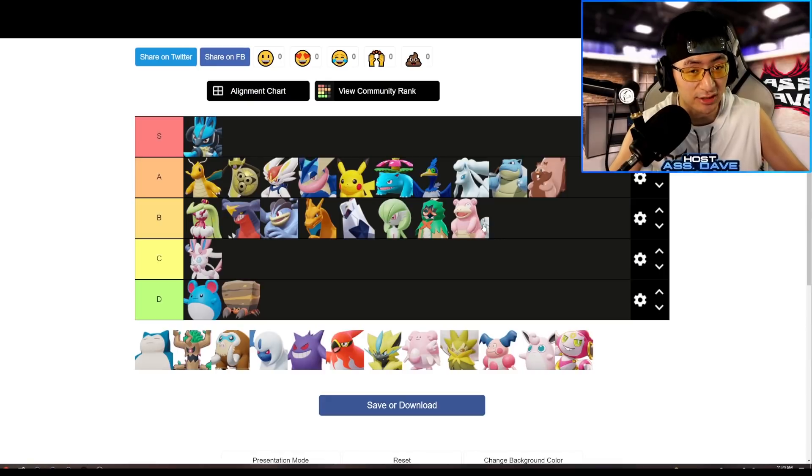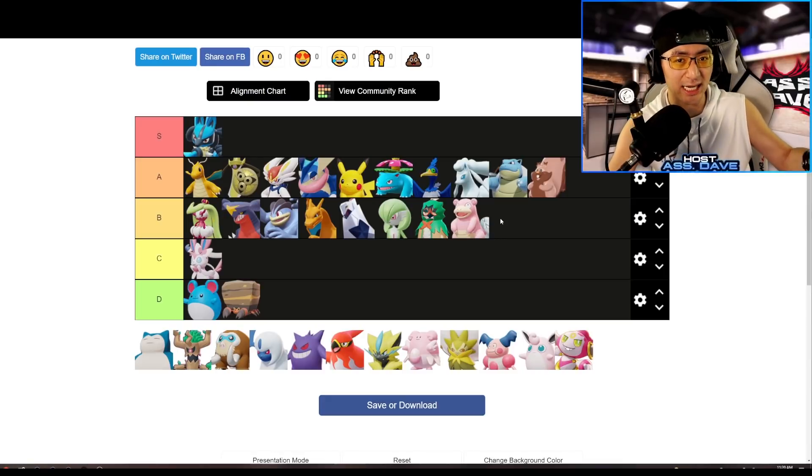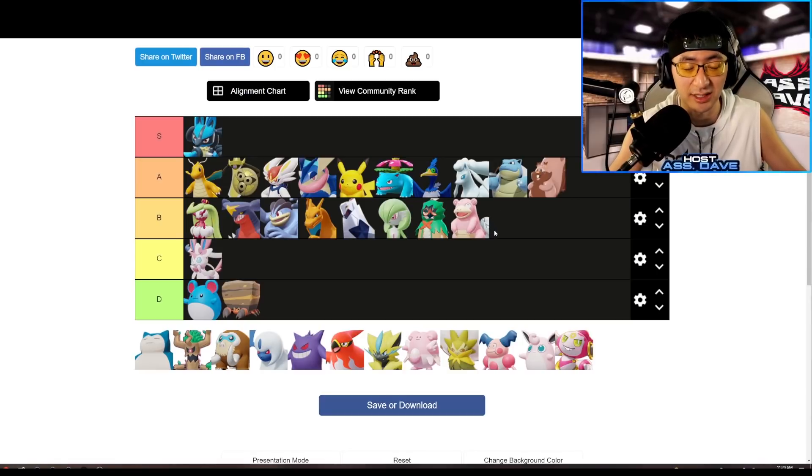Wigglytuff has triple crowd control all the time — passive Cute Charm, Sing, and Dazzling Gleam. Its Unite move is impactful no matter when you use it: you can dive in and when low, your teammates dive in, Unite, and everybody becomes invincible to fully commit to the enemy team. Slowbro is strong and impactful, but the Unite cooldown is way too long to make it consistently worth it. They need to buff Slowbro so it can use at least three Unites per game.